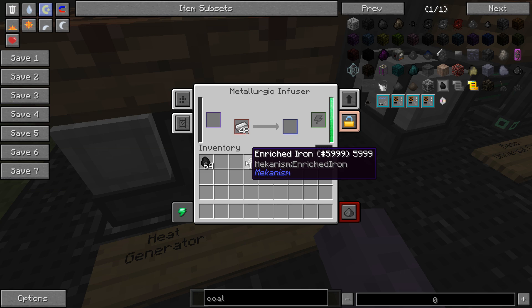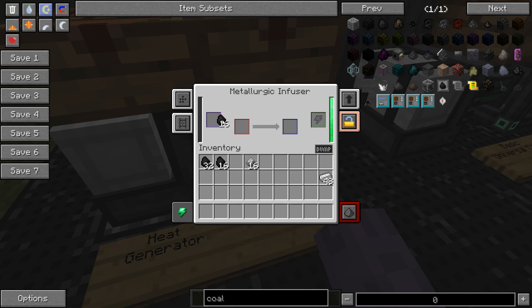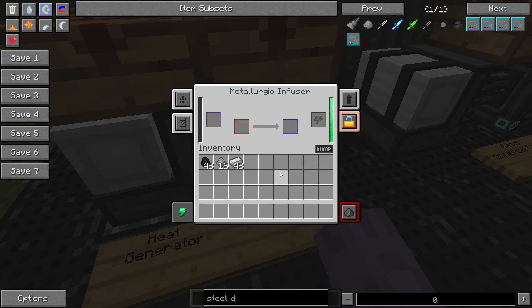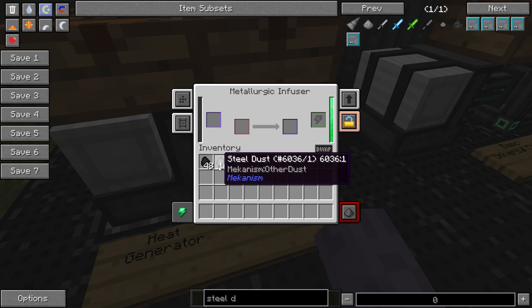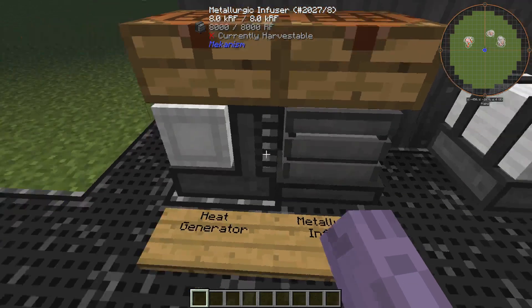Now we have enriched iron, but it isn't usable yet. We have to infuse it again with more coal to make it into steel dust. Through the power of editing, we've elapsed two more minutes to make steel dust. You then just smelt the steel dust like any other metal to obtain steel ingots.